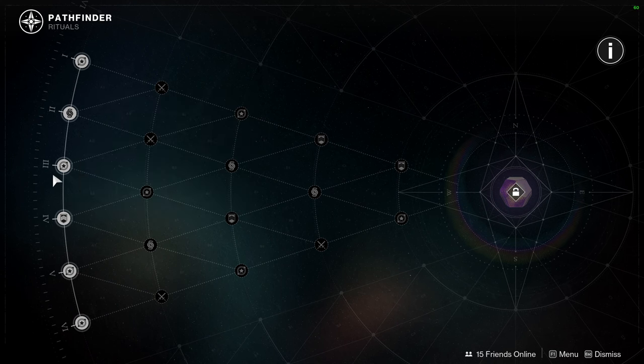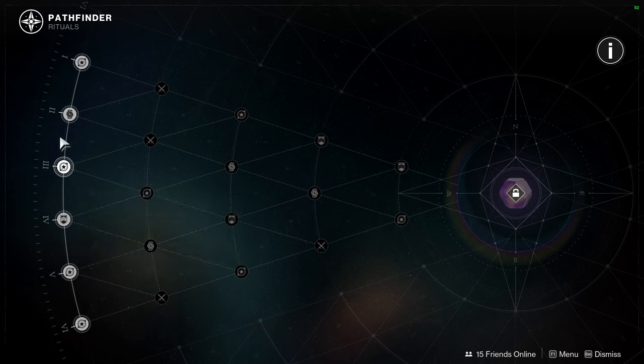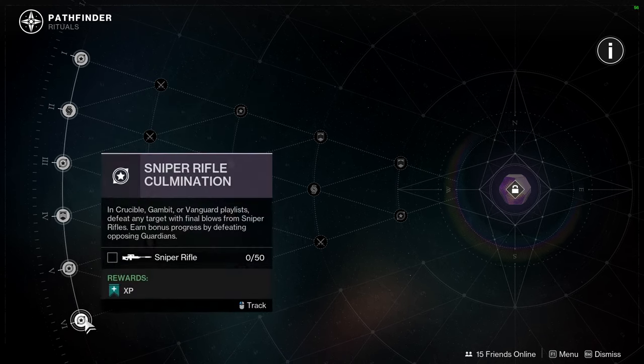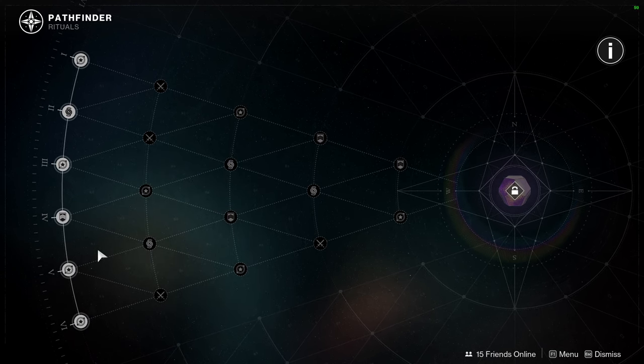Vanguard Ops — just complete three. We have Crucible, Gambit, or Vanguard Playlist — defeat any target with final blows with swords. Not hard. In Gambit, collect heavy ammo. And then in Crucible, Gambit, or Vanguard Playlist — defeat any target with final blows with arcane cannons. I'm assuming once you complete all of these, we get the Bright Dust for it, because they should be weeklies.